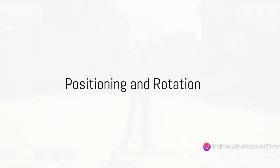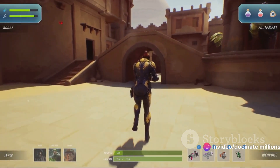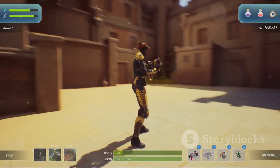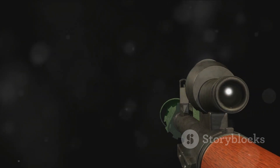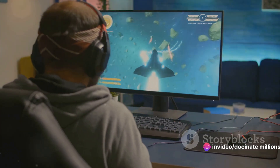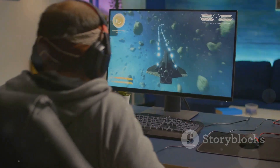Positioning and rotation — the key to team synergy. In the dynamic world of Rocket League, these two elements play a crucial role in finding that perfect balance between offense and defense. Positioning is all about where you place yourself on the field. Good positioning can open up a wealth of scoring opportunities, allowing you to be at the right place at the right time, ready to take that perfect shot or save a goal.